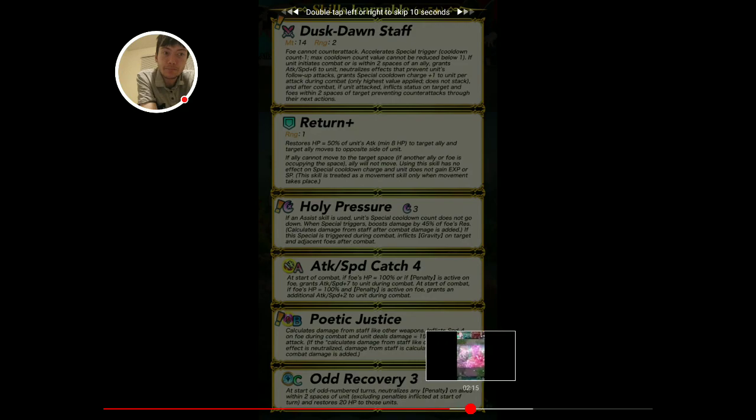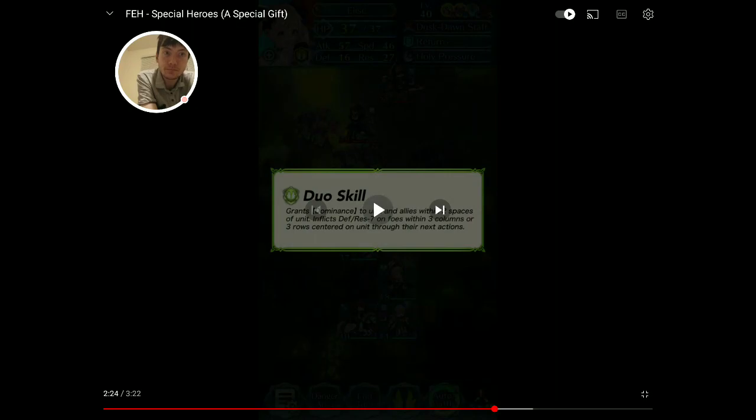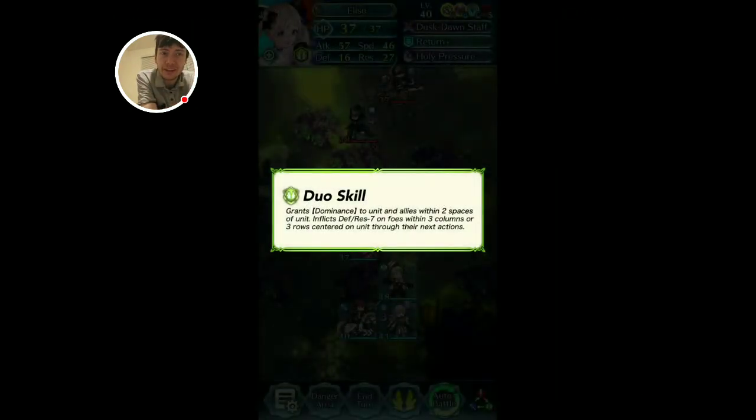The duo skill is just Dominance — we already know what Dominance does, it's already been in the game. So yeah, that is this banner. I think this is going to be a really interesting banner. Whether the duo unit's stuff is inheritable or not will completely change things. I feel like the B skill is, but it's locked to staves of course, and I feel like the special might be preferred — maybe we'll see. I could be wrong and I'm always open to being proven wrong. If you guys enjoyed the video, like, comment, subscribe, and until next time, this is B.A. Rady signing off — bye, see everybody.